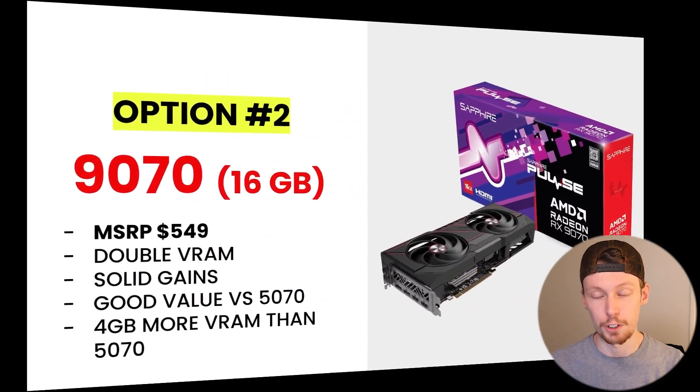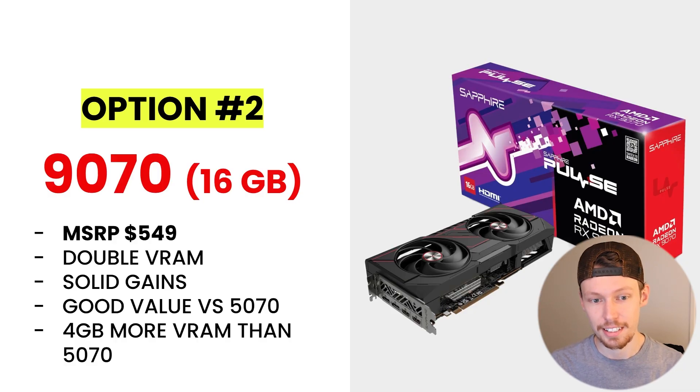Option two is the RX 9070 by AMD, with 16 gigabytes of VRAM. All the remaining options have 16 gigabytes, making them all well-suited for 1440p gaming with plenty of VRAM for future-proofing. MSRP is about $549, but expect to pay maybe $100 to $150 more. Compared to the 5070, you get four extra gigabytes of VRAM at roughly the same price, so if you prefer AMD, this is a solid option.